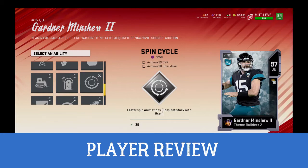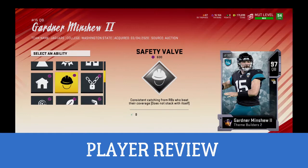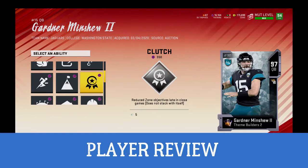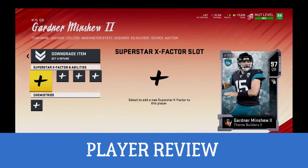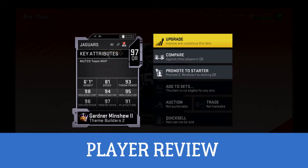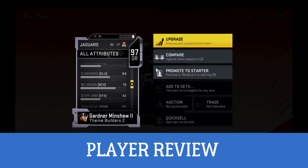It's kind of cool that he actually does get Escape Artist, and that's going to set him apart from some of the other quarterbacks. The theme builders quarterbacks do seem like most of them get Escape Artist. I will tell you right now he is not as good as Wentz — I would pick Wentz over him. Gardner Minshew doesn't have a power up, and that's a problem. 93 throwing power without a power up means he's not going to get the ball out as fast as you want — you really have to boost this guy up.